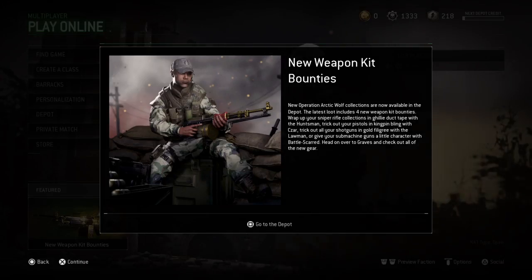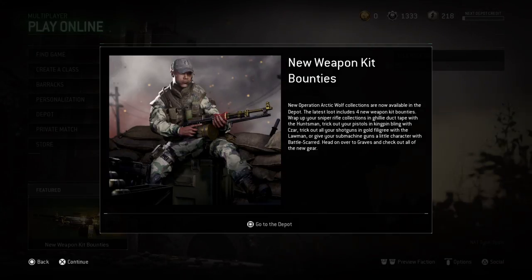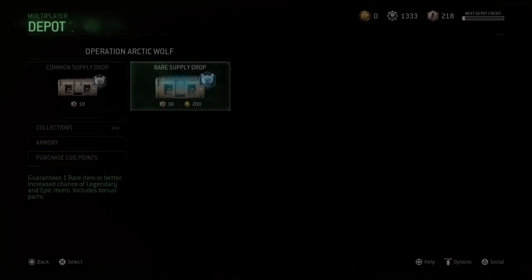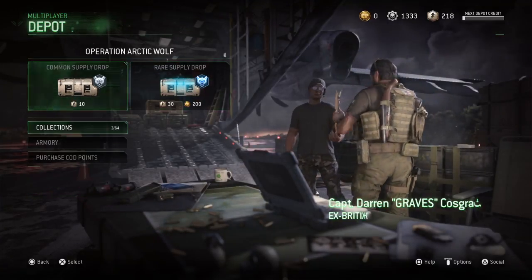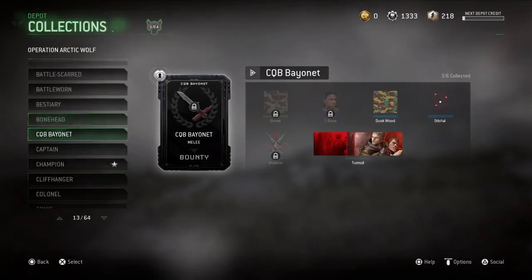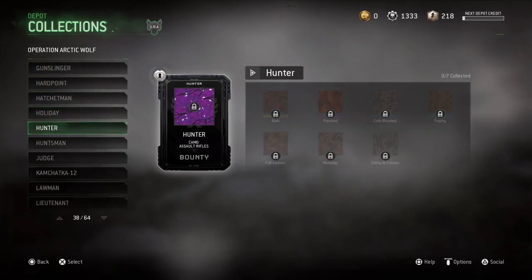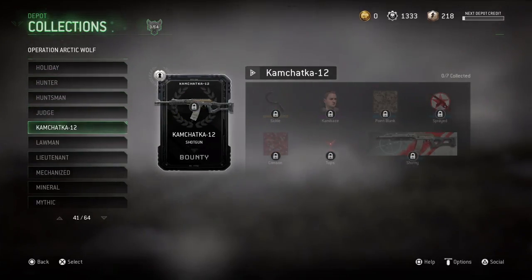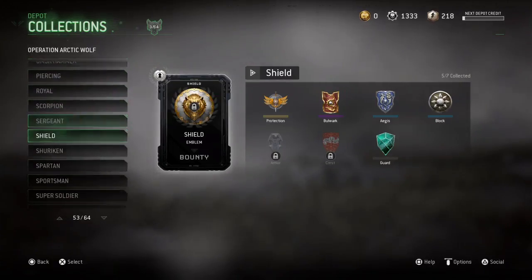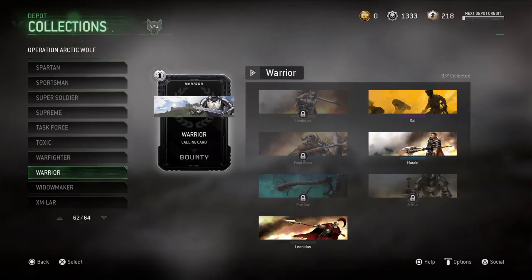We're opening some supply drops because we got the new weapon kits in the new update for Modern Warfare Remastered. There are three new weapons: the Magnum, the shotgun - the Kamchatka-12 - and the XM Law. I want to try and pull a few of these new weapons from supply drops.